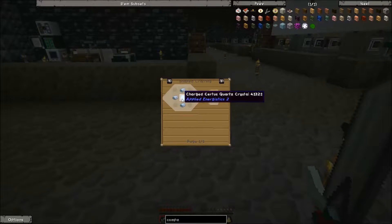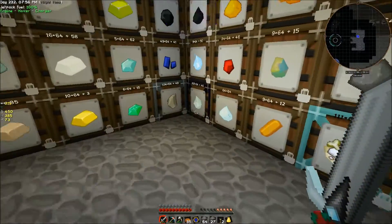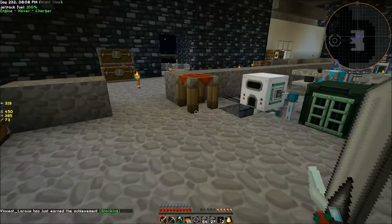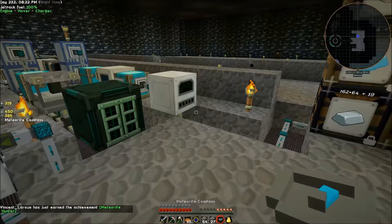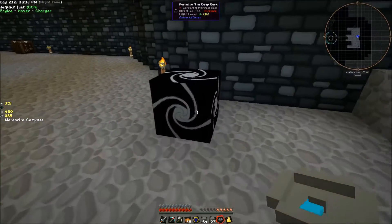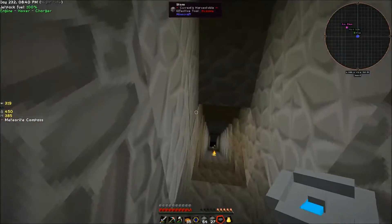This is the one we want from Applied Energistics - just some charged certus quartz and some iron. That's the first time I've ever picked up charged certus quartz. Now if you notice right now it's just spinning around in circles - that means there are no meteors in this dimension. We'll check in the Deep Dark to see if it points anywhere - it's still just spinning around, so that means there are not going to be any meteors in either of these dimensions.